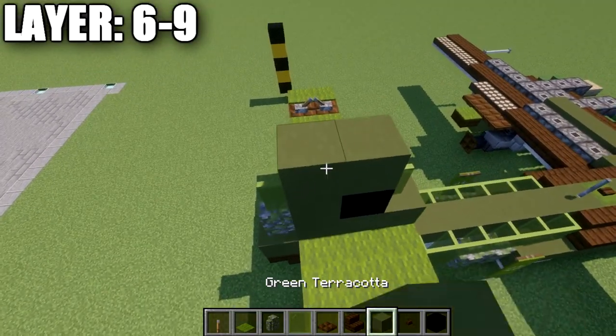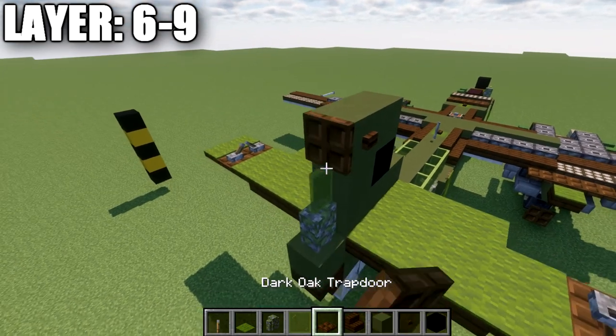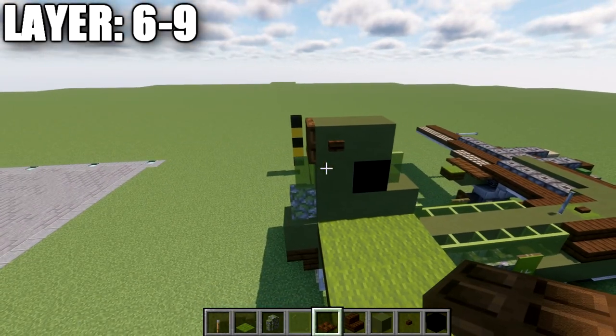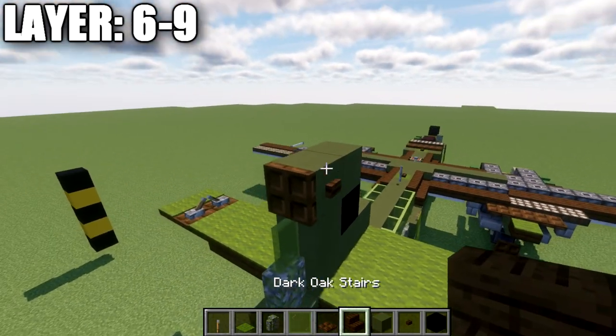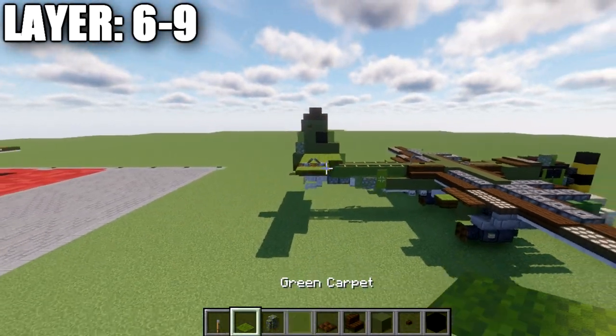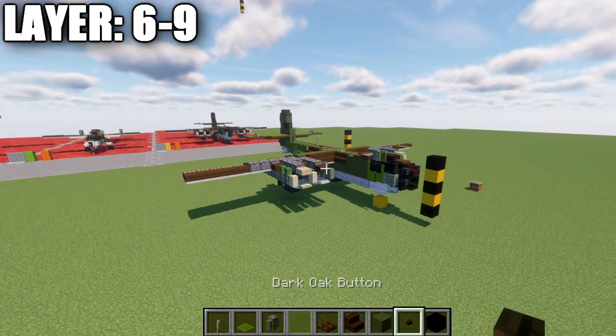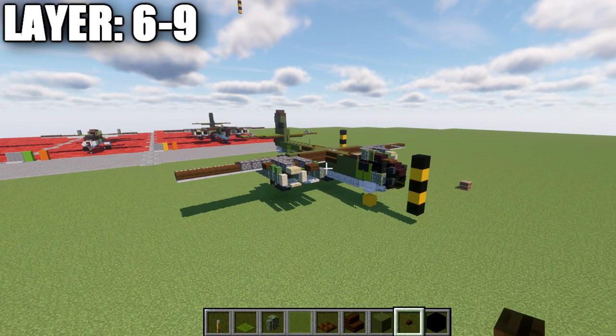Place two green terracotta blocks up, a dark oak wood button on both sides of the top block, and a dark oak wood trapdoor coming off the side facing toward the back. Place a dark oak wood stair on top, and a stair directly behind it — two back-to-back stairs. That wraps up the tutorial for the in-flight version of the AR-234 C3 Blitz.